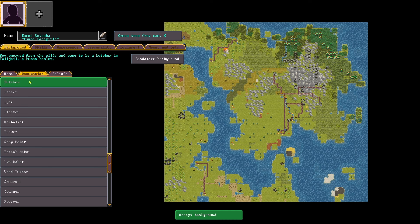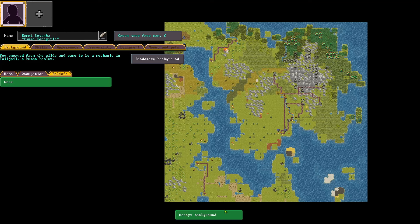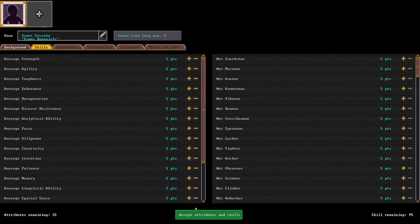Can I choose skills or occupation? Butcher, tanner, dyer, planter... I love the idea of a mechanic tree frog. Administrator, papermaker, gelder. Miner, woodworker, carpenter, bowyer, woodcutter, mason hunter. What do I like the sound of? Mechanic — we became a mechanic. And beliefs: none. I assume for other races we'd have options. We'll accept that background. Skills remaining 95. We're going to be above average strength. We're a tree frog, so let's get high agility. I'll boost endurance a little bit.